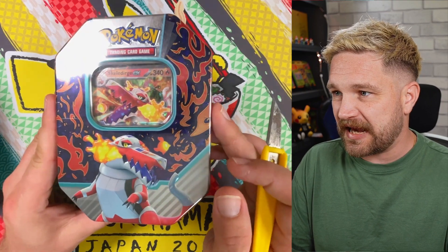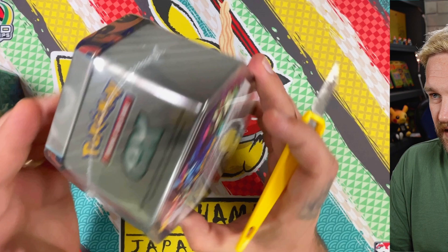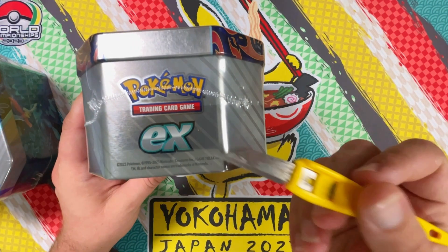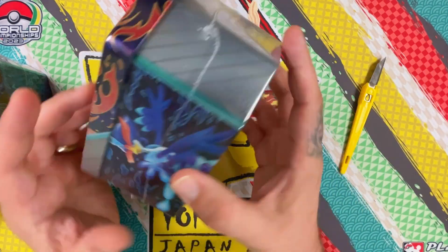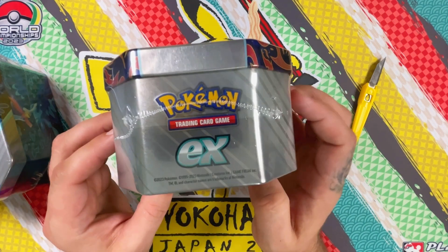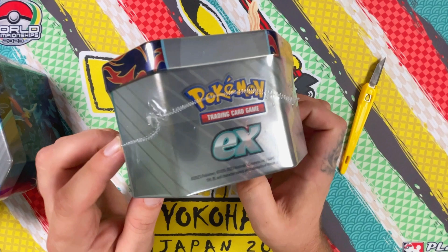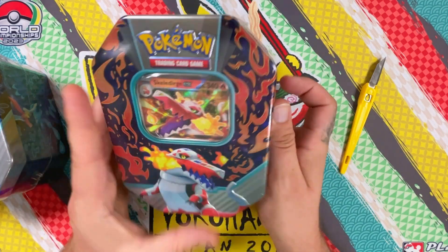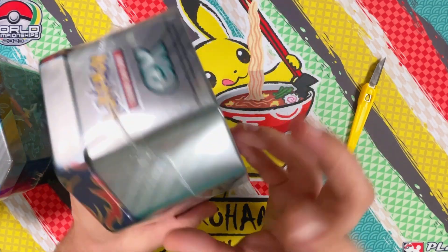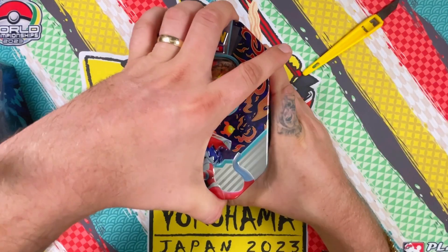We're going to kick off with the Skeledirge EX. The tin design I actually really like — it's got a real old school vibe to it with this silver EX part in there. The designs are giving me throwbacks. I swear I've seen something like this before, maybe from the Black and White era tins. I think I've seen Poké Dean or Poké Chloe promoting a tin that looks very similar to this.